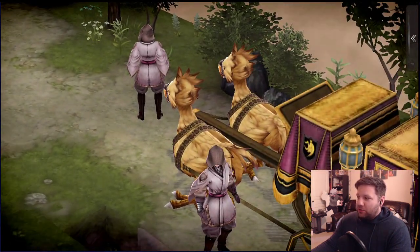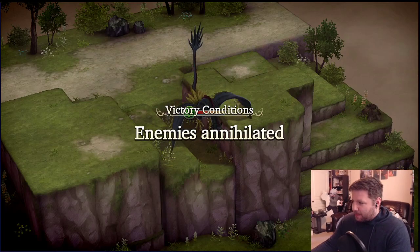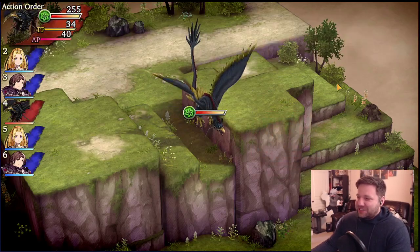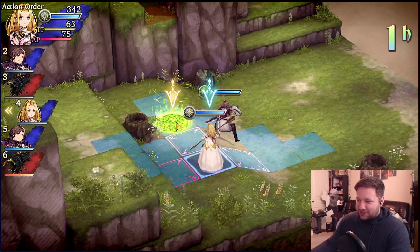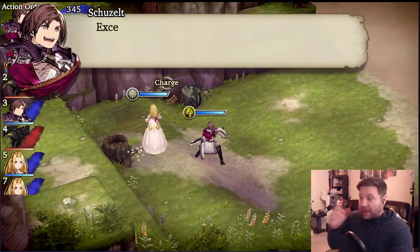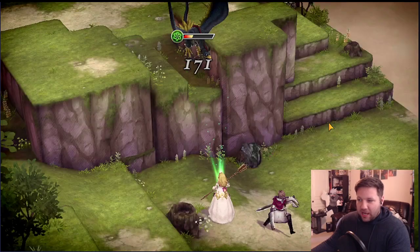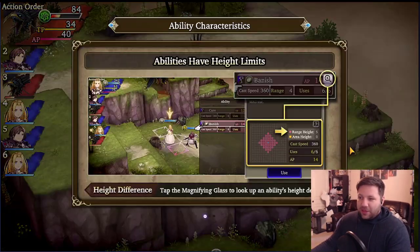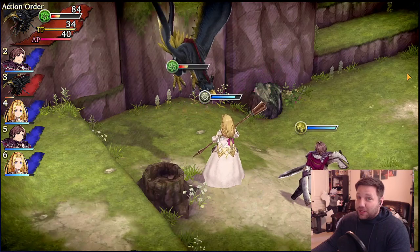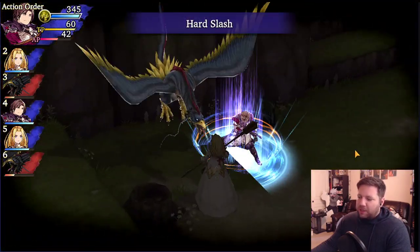Your boy doesn't make YouTube videos often going over tutorials and helpful things. This game also has a good auto function — the AI seems to be doing pretty well in the boss fights and it allows you to get 1.5x speed. There's a paywall for 2x speed, but there's honestly not that big a difference.